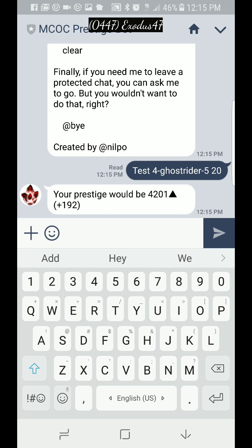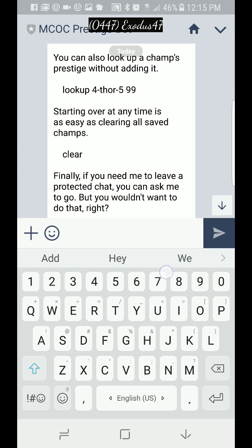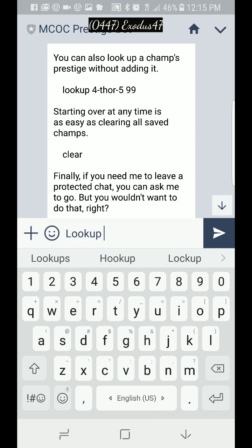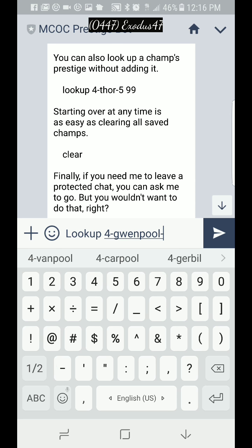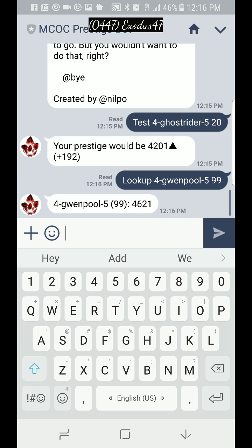That's useful if you want to see what happens if you increase one of your champions. If you just want to see what a champion's prestige is for fun, you can use the look up command. For example: four-star Gwenpool, rank five, sig 99 — and it gives you her prestige. That's what happens if you had a four-star, rank five, signature 99 Gwenpool.